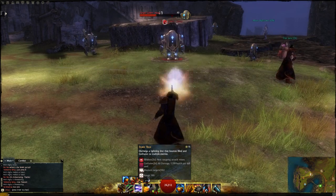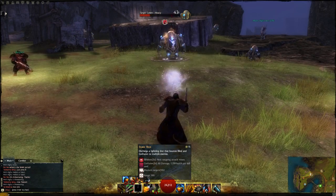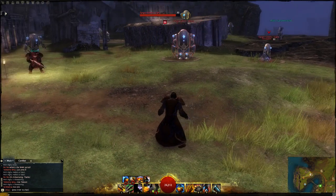Static Shot not only blinds enemies but also confuses them, so when they attack you they deal damage to themselves. It also bounces, as you can tell, and enemies will receive both confusion and blind — pretty nice.